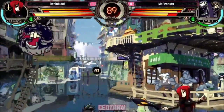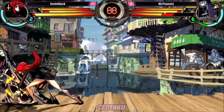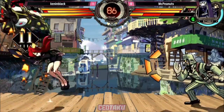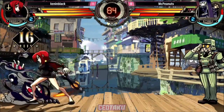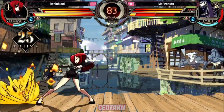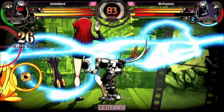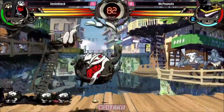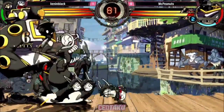McPeanuts trying to get his pressure in. He tries to punish Kennen Blackwing in on the assist, but he's unable to convert off of it. His double is going to die. DHC there, giving Parasol super more damage due to DHC scaling.